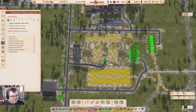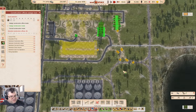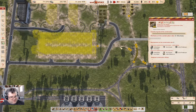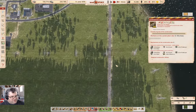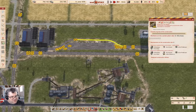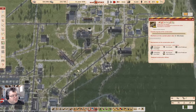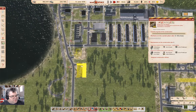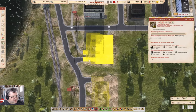Now we're constructing a bunch of stuff here. It's going to take a bunch of steel. What does this need? I didn't build that as wooden ties, did I? That would have been brutal. I must have, because here it didn't erase the tracks. Yeah, I wish you could electrify wooden tracks as well. That would be nice.